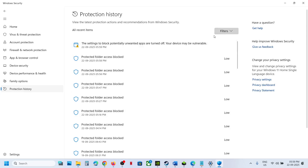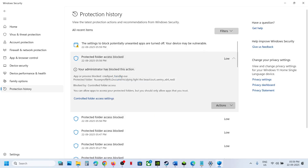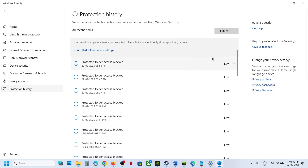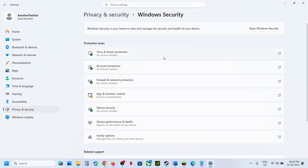You will see all the blocked items here. Check them one by one to find anything related to the game — here you can see Dying Light: The Beast. If you find the game exe file, click on it, go to Actions, and click Allow on Device, then click Yes. If you find anything related to Dying Light: The Beast, just allow it. In my case it is already allowed.